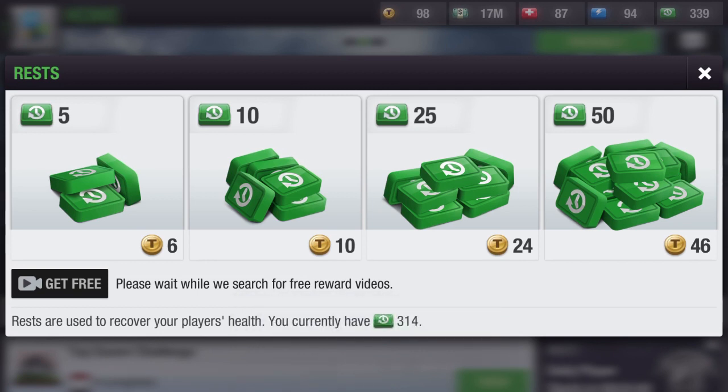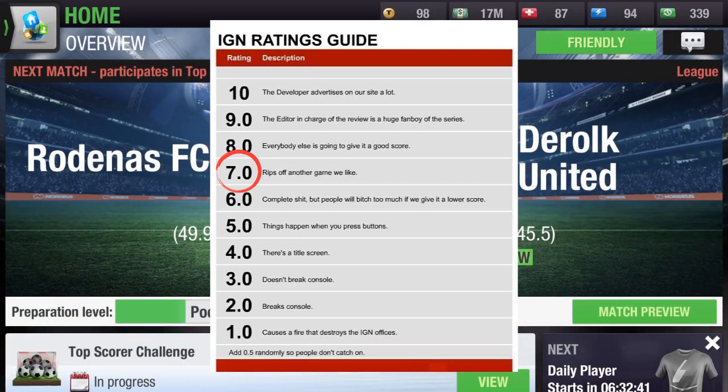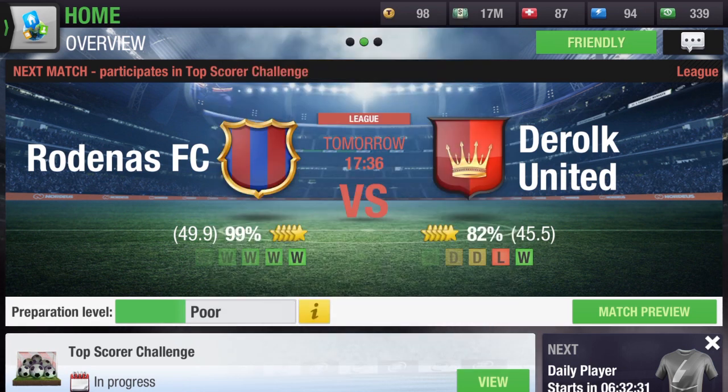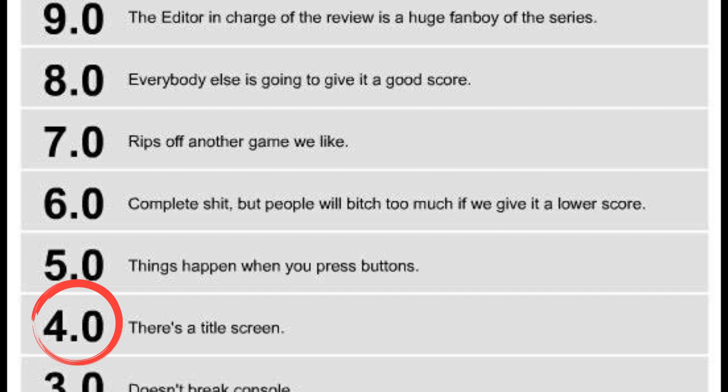I've decided to change the rating. I'm going to give it a seven — actually, no, I'm going to give it a four out of five. Why? Because they were supposed to give us at least three coins, tokens, rewards, or players as a celebration or token of appreciation for staying with their application through the past year. They're supposed to give us free gifts, but they didn't. So Top Eleven 2019 gets four stars out of ten from me.